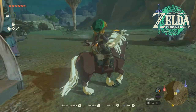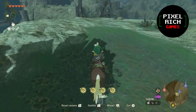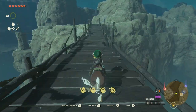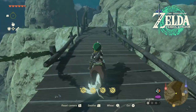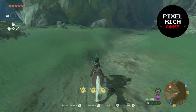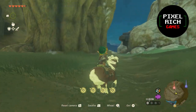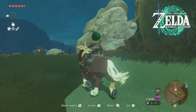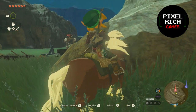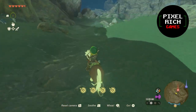Here's the path to follow coming from Tabantha Bridge Stable, the closest one. You can use the Bokoblin Tower as a landmark. Get just past it and to your right, you'll see a huge hole in the ground with Eustace sending out a smoke signal.